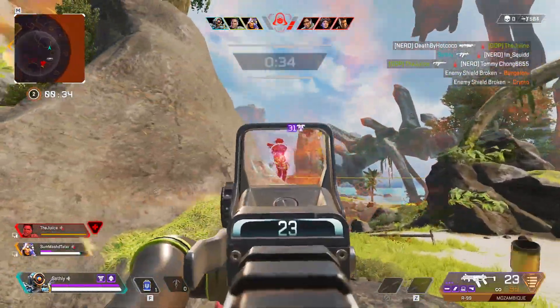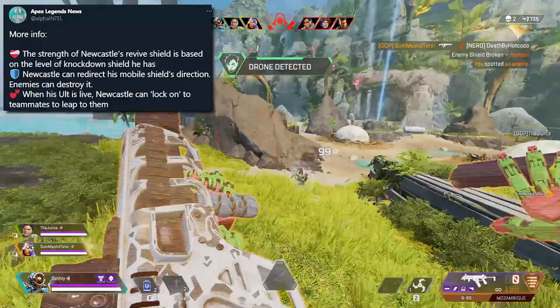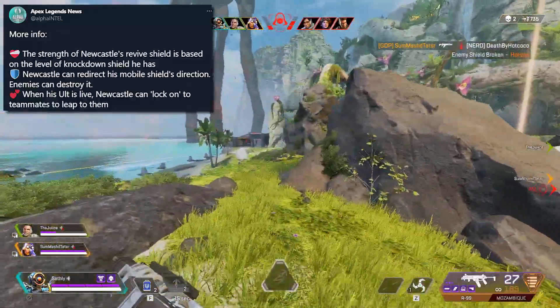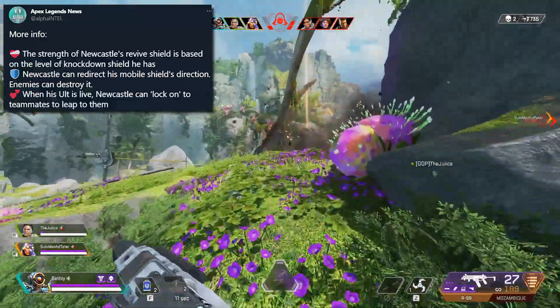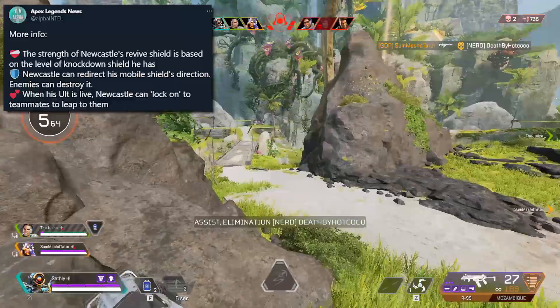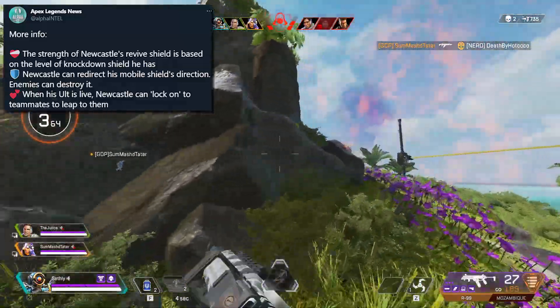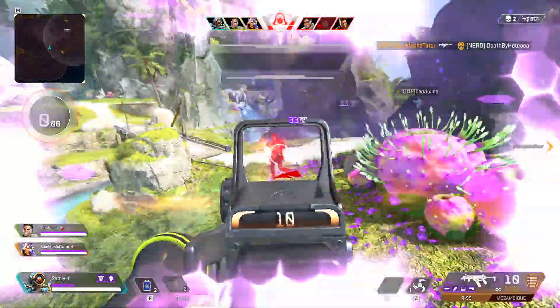There is some more info about Newcastle. The strength of Newcastle's revive shield is based on the level of knockdown shield he has, which is pretty interesting. Newcastle can also redirect his mobile shield's direction and enemies can destroy it. Lastly, when his ultimate is live, Newcastle can lock onto teammates to leap to them, which is a very cool small addition.